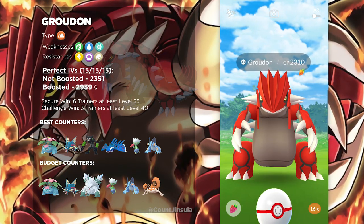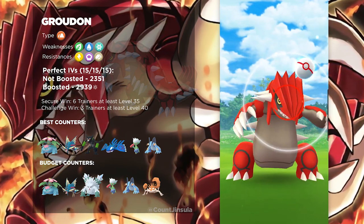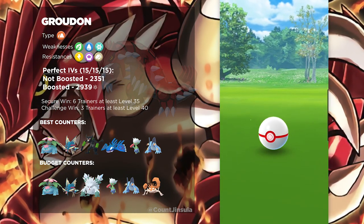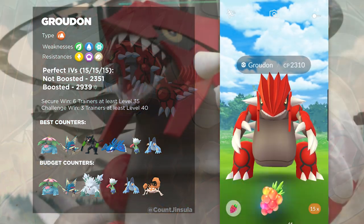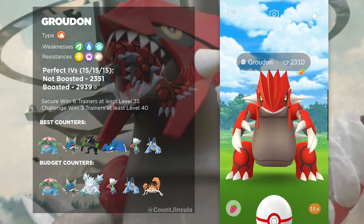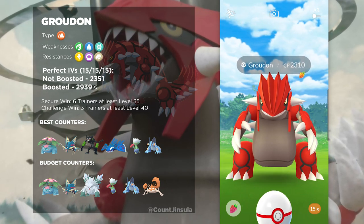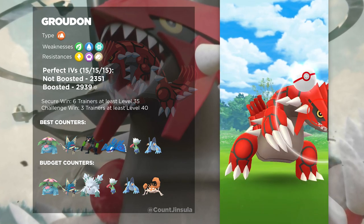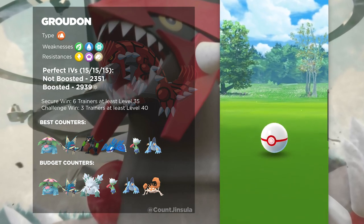So yeah, there you have it — this is my Raid Guide for Groudon. Just to recap: all you need is a full team of your best Grass-types and Water-types, and make sure you have a Mega Evolution of one of those types ready at any time, so that you can deal out as much damage as possible. Make sure you coordinate with the people you raid with so that they're bringing similar things, so that you boost each other with Mega Evolution bonuses, and you're bringing Grass-types and Water-types rather than Ice-types so that you can easily defeat this boss and collect those 100% IVs.